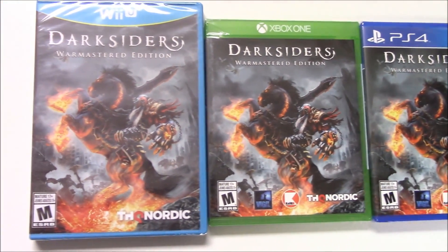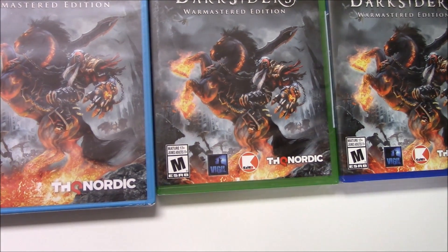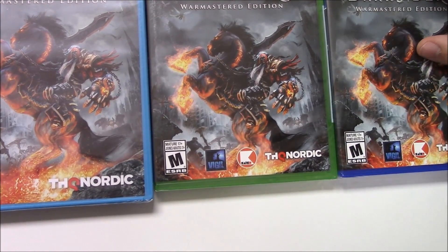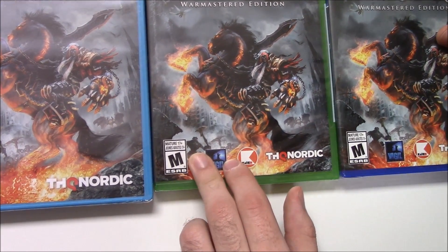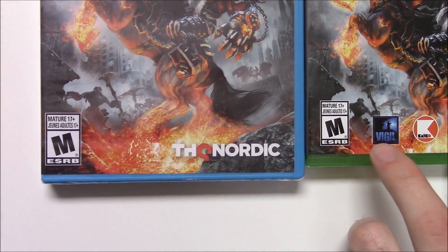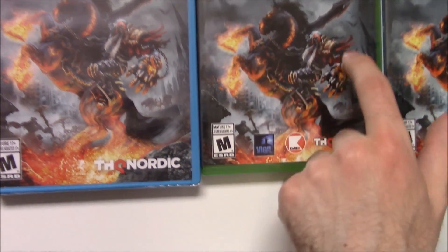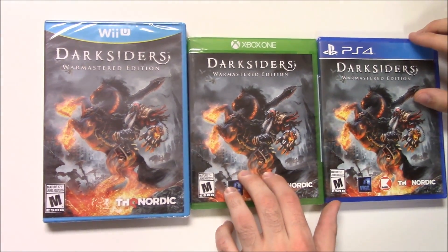We've got the front cover here on all of them. It's got this guy riding a horse with flames on the hooves — they're called hooves if it's a horse's foot, not sure. Anyway, we can see on the bottom that it's rated M for Mature. It's developed and/or published by Vigil, Kyko, and THQ Nordic, and we've got some other spooky stuff going on in the background.